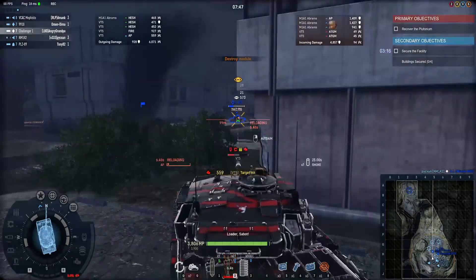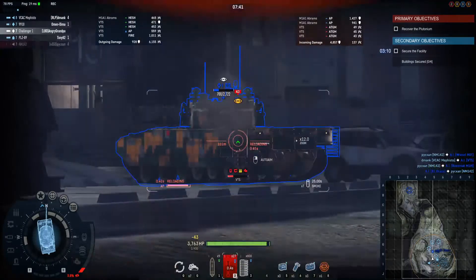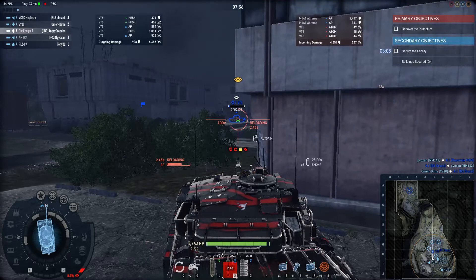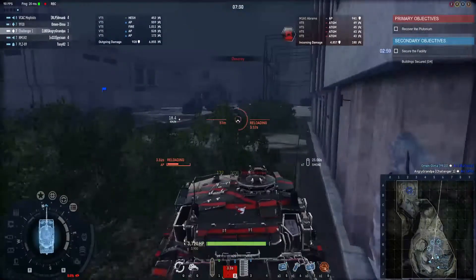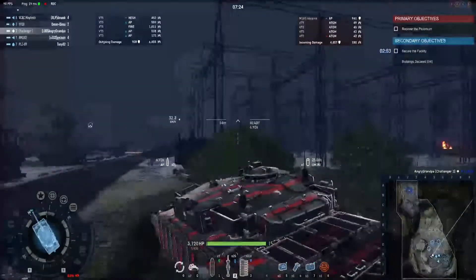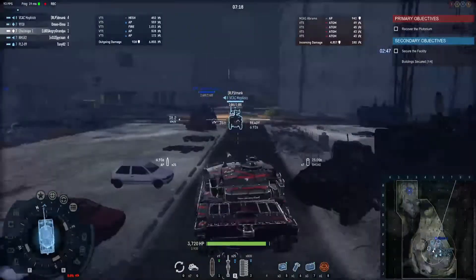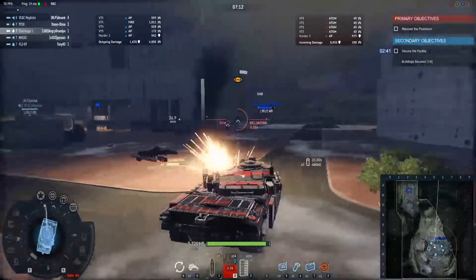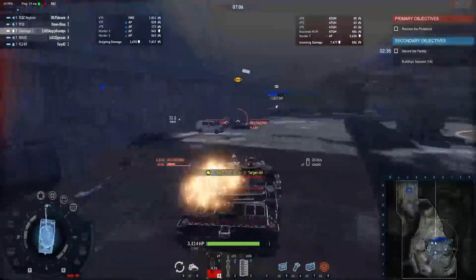I'm doing that because this VT5 has some spaced armor and it's a tier 9, you know, and we're tier 7. Also with the Challenger 1 Falcon, try to go on certain spots on the map, at least in the middle of the fight, but try to be as secure as possible. This tank has similarities with the Challenger at tier 9 and 10 and can be easily blown up. Side shots.